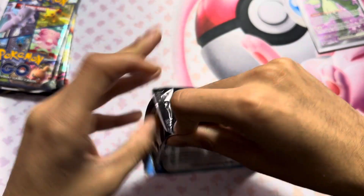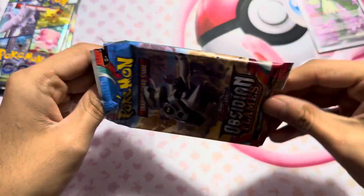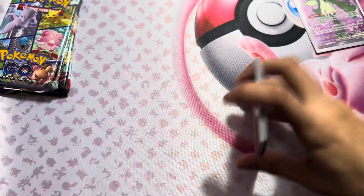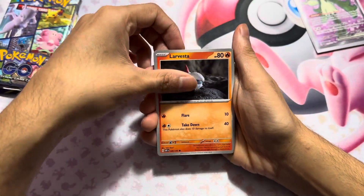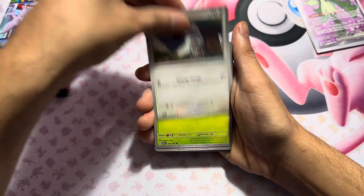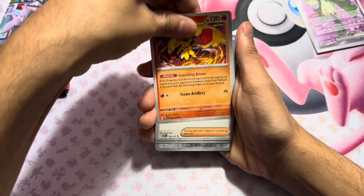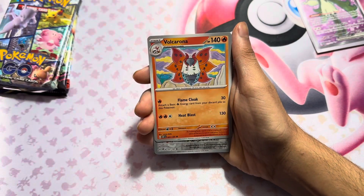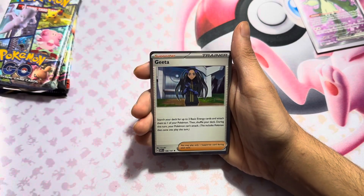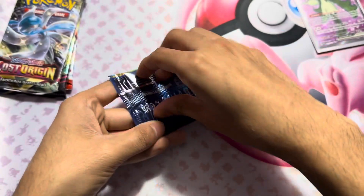This one is an Obsidian Flames pack, so we go straight through this pack because there's no card trick for Obsidian Flames. We got a Vestar, Rowlet, Pineco, Excadrill, Starmie, Grunt, Rotom, and that's it.